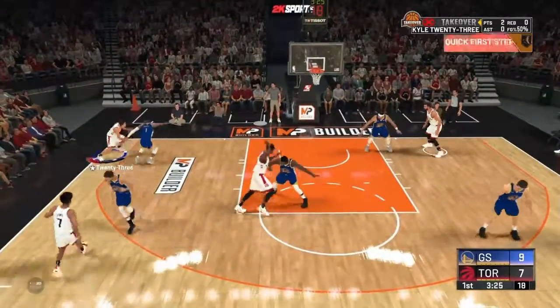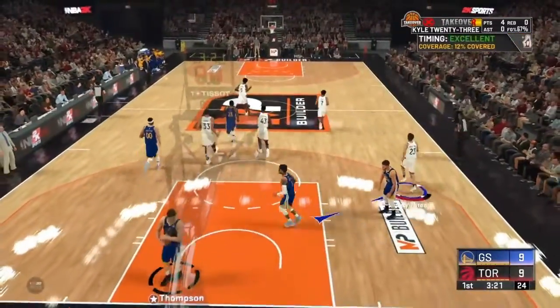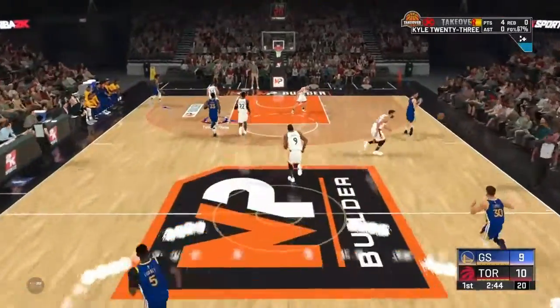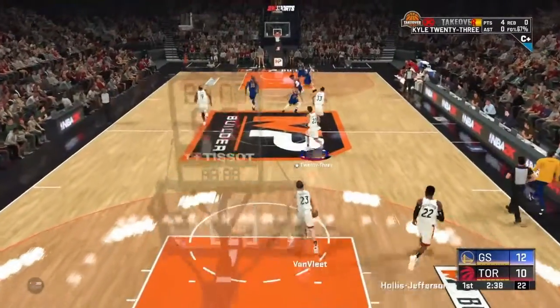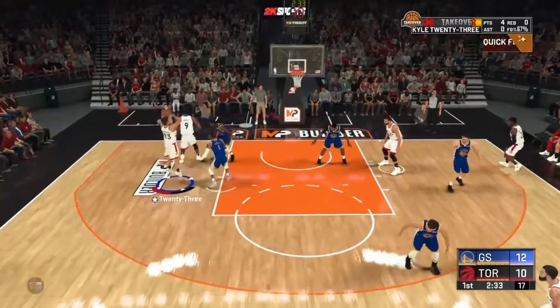We got the ball. That's a green — let's go. I guess we can shoot from range; that's kind of a deep two, I'll take it. All right, 10 to 9 here, we have a one-point lead. I don't know what difficulty they set this to, but it's got to be a higher one — the shots they're hitting are crazy.